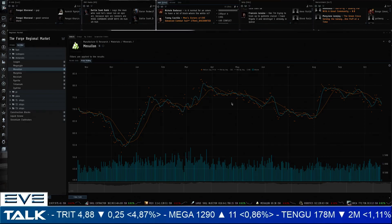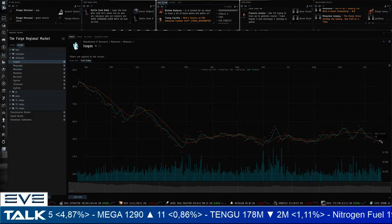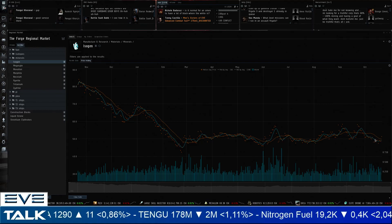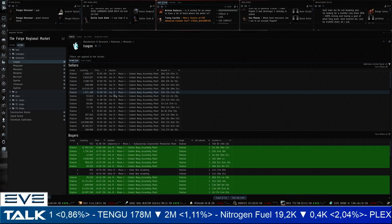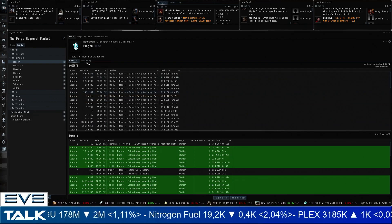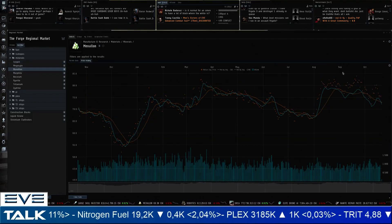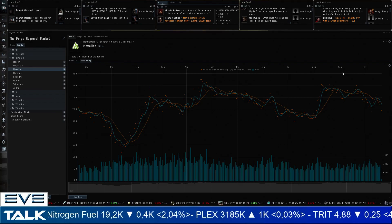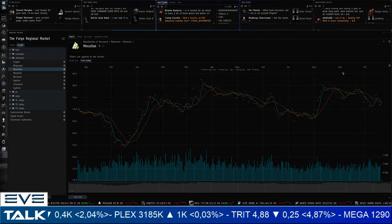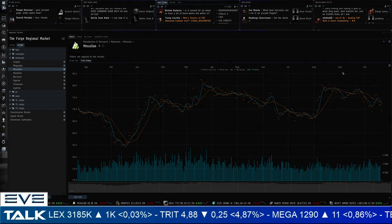Isogen is at least flattening out, which is good news — not at the one-year low reached in late February, but obviously not good either. Isogen selling for 43.65 ISK; buyers below 50 ISK. Very cheap isogen at the moment. I constantly mention mexelon as the focus, but keep in mind that with the expansion we'll also get the mining ledger. If average prices work properly in the mining ledger, you could find out which ore is best for you to focus on based on your past mining.